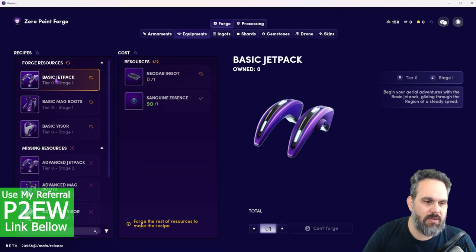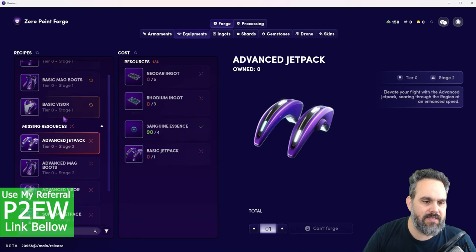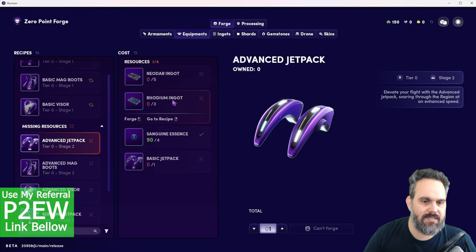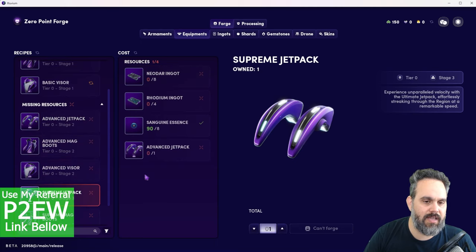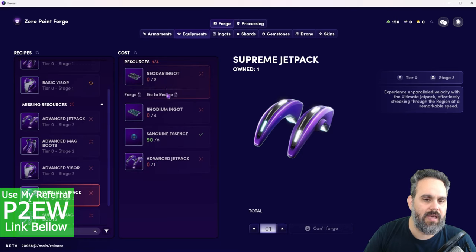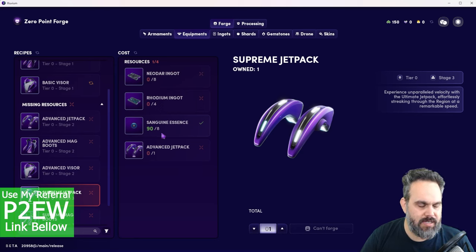When you start with your basic jetpack, magwood, and visor, you advance to the advanced jetpack, which takes a basic one plus some essence, rhodium, and neodar ingots. Once you've crafted the advanced version, you go ahead and craft the supreme, which consumes your advanced one along with the same materials. There's no big secret to the harvesting and upgrading process.